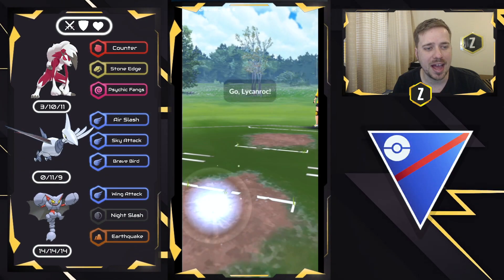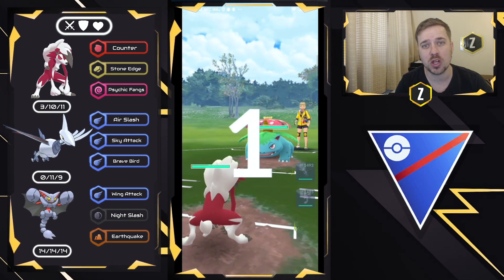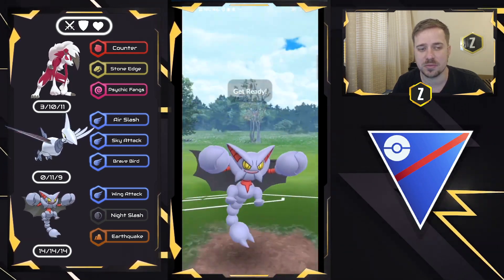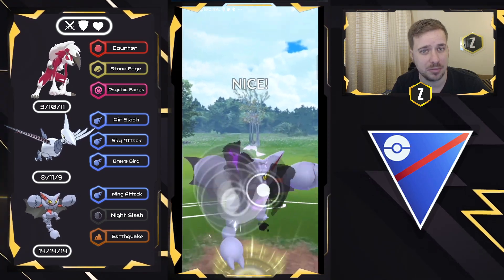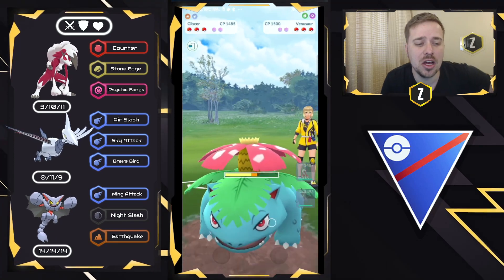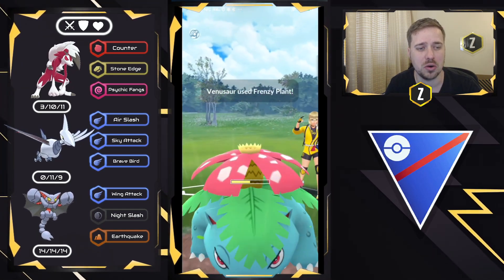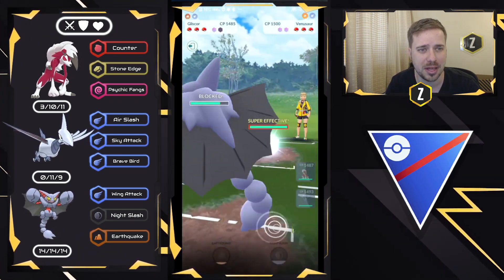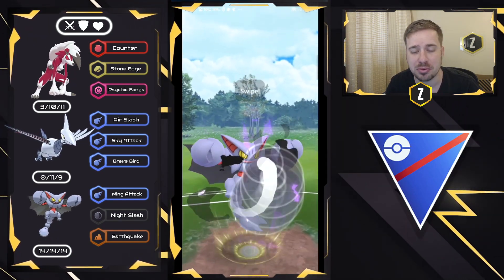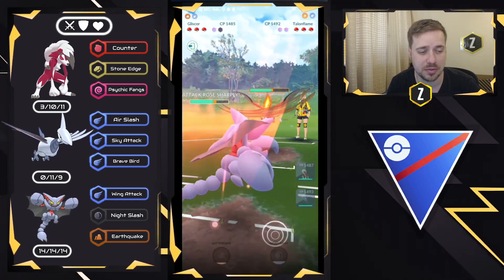Getting into the first battle, we have Lycanroc on the lead versus Venusaur. This is not the best of matchups on the lead, so I'm going to swap out right away into Gliscor. They are deciding to stay in, so I'm just going to go ahead and go for the Night Slash right away. I'm looking to do as much chip damage as possible.